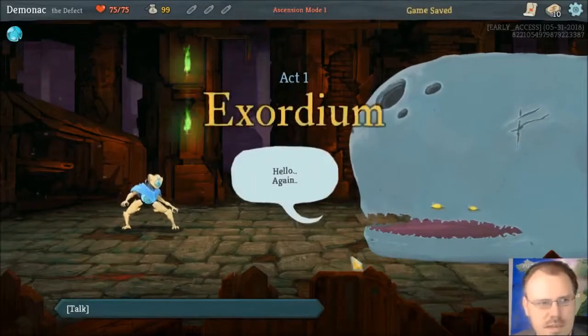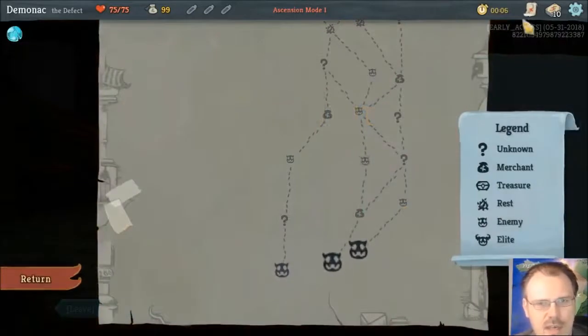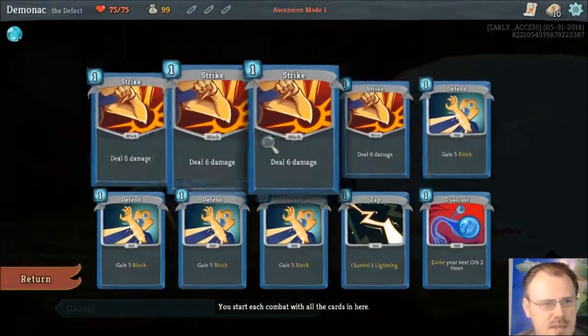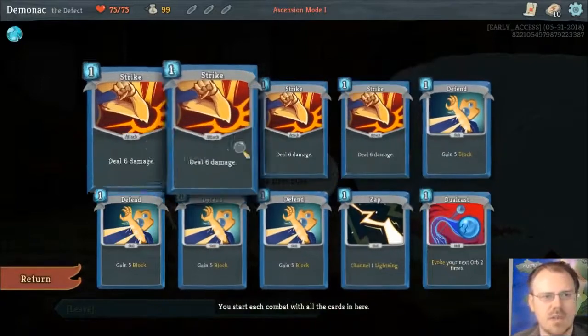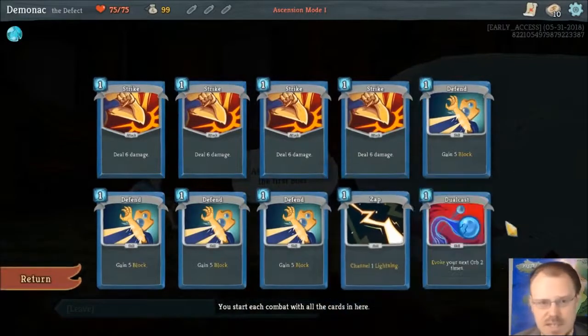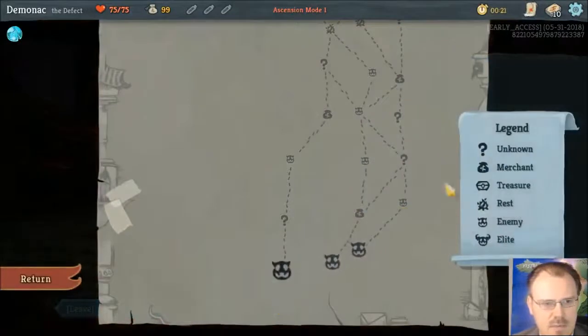He's got some different stuff going on. We haven't done a boss with him yet, so we don't have any things. Just looking at his deck, he's only got four strikes and four defends. He has one Zap, which doesn't make a lot of sense if you haven't seen his stuff, and one Dual Cast. Let's just start the fight, and then we'll make more sense.